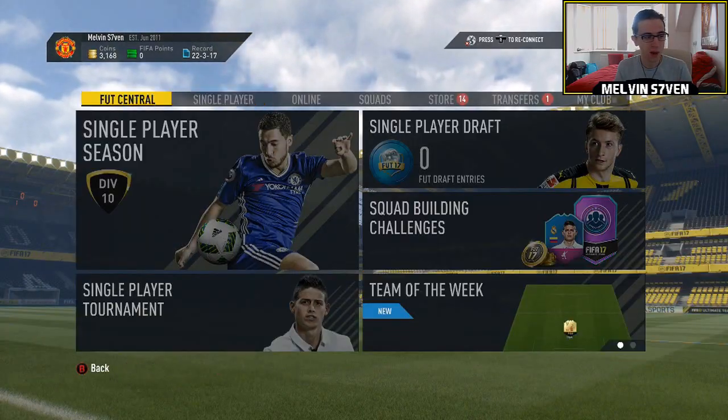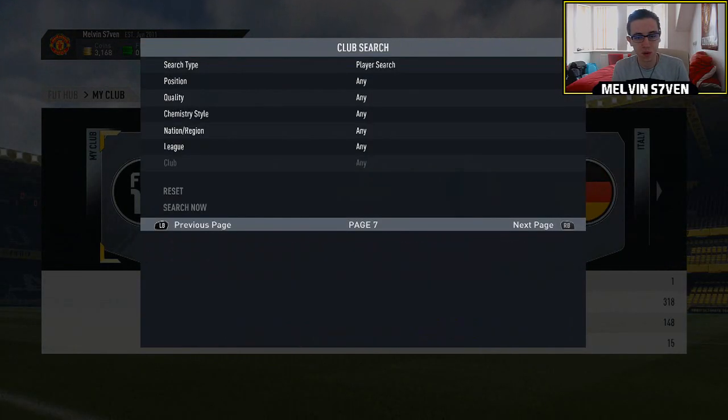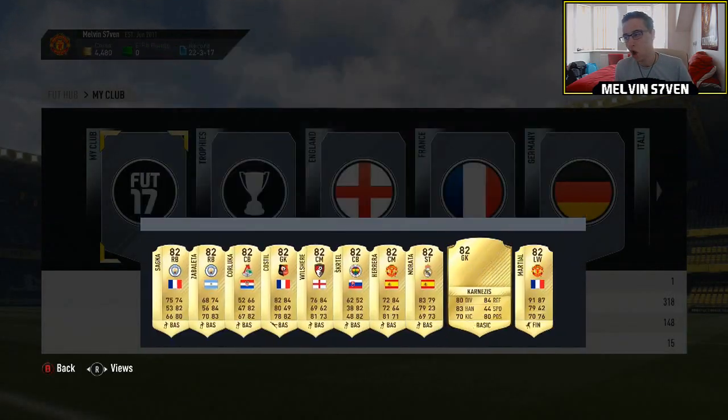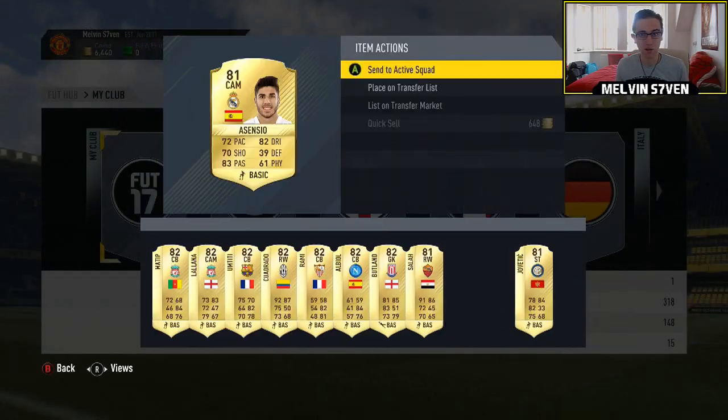This is the Liga NOS one now. Again, players are so expensive. Certain players are, certain players aren't, but typically if a position only has a couple of players, they are usually an extortionate fee. So what you have to try and do if you are going to do this, you have to be prepared to actually put coins in.